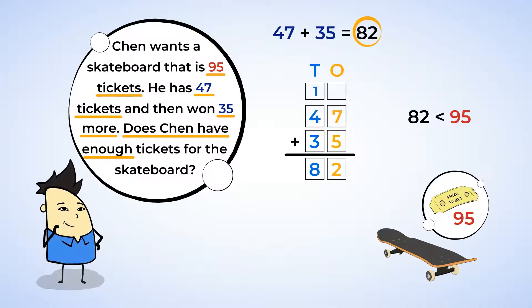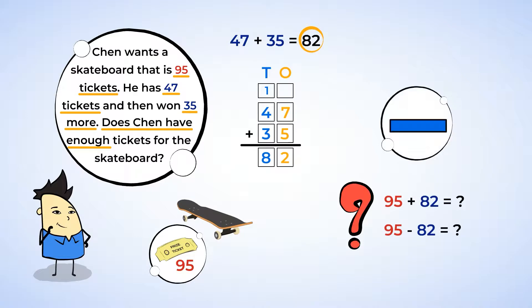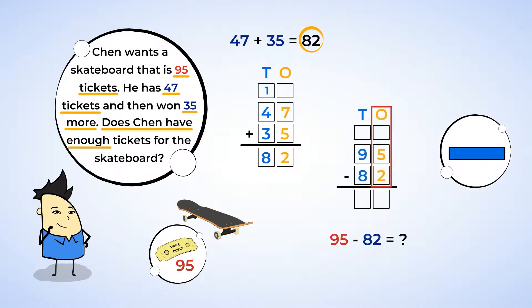But don't worry, Chen — you're close! Let's find out how close Chen is by seeing how many more tickets he needs. Chen needs 95 and only has 82. We want to find out how many fewer tickets Chen has, so that means we want to subtract: 95 minus 82. Start at the 1s and subtract 5 minus 2 — that's 3. Now subtract 9 minus 8 — that's 1. 95 minus 82 is 13. Chen only needs 13 more tickets. I'm sure he's going to get those tickets in no time.